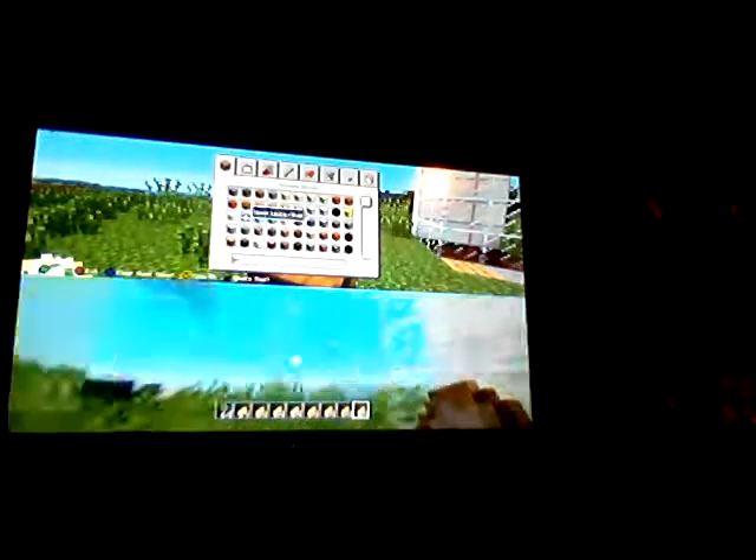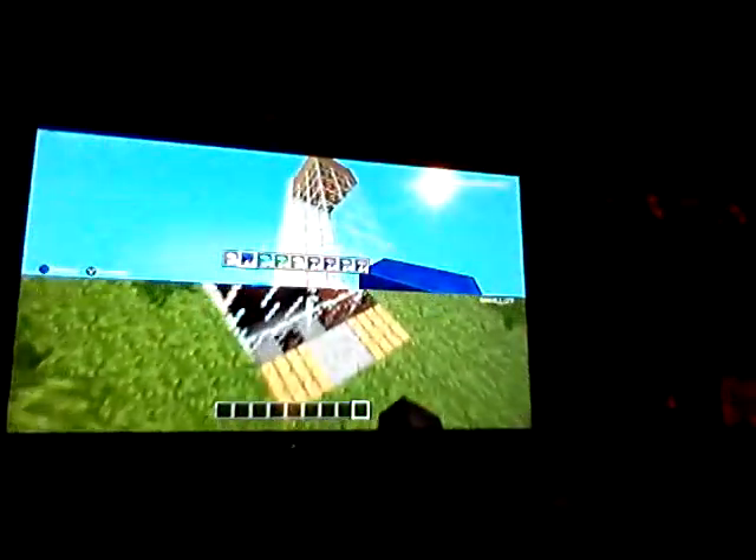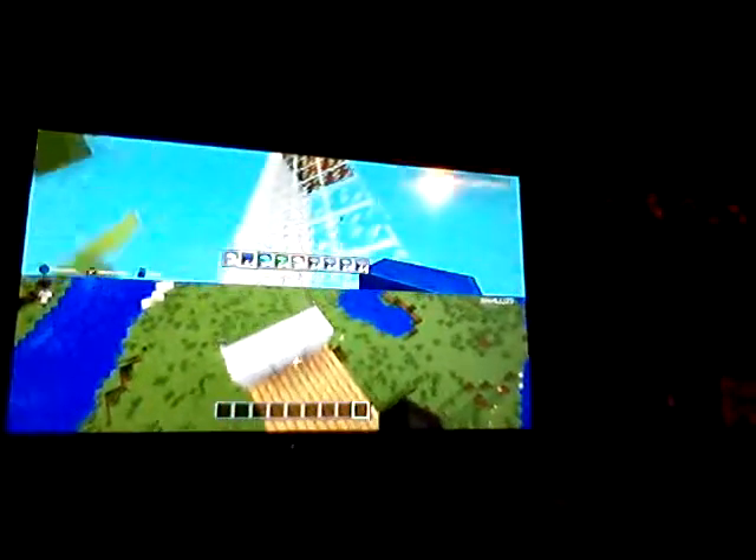So how this thing works is you just grab some stuff and it goes like this. It's a cool little bridge and it goes up and falls up here. It's kind of annoying but it's really cool. Today I'm actually going to be showing you guys how to build this on my creative server.